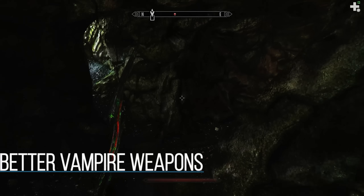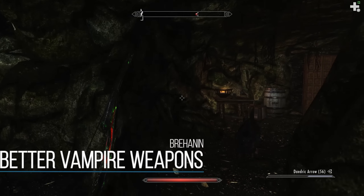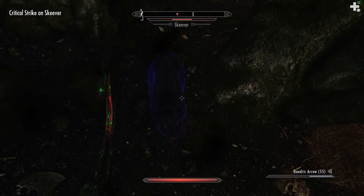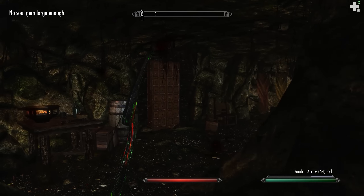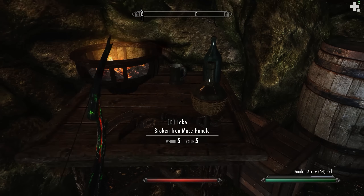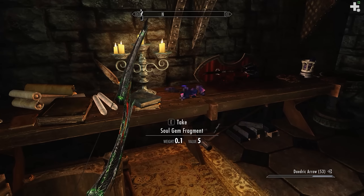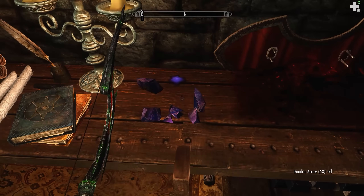Next up we have Better Vampire Weapons. The lore behind this is that vampires are moving into Skyrim, attacking people, and developing new weapons to make themselves more efficient. You can find these weapons scattered around the map by following clues. The mod author requested you don't spoil too much, so just follow the clues and find them yourself. Each location adds a new weapon and has a bit of a story around it. You don't have to be a vampire to use them, and they're all high quality with some cool effects.